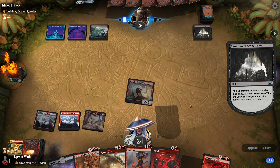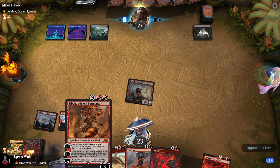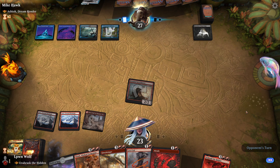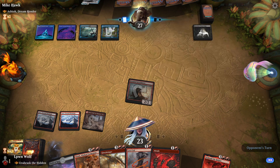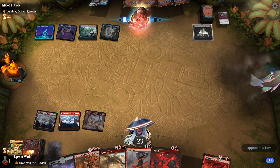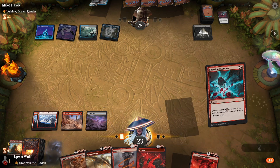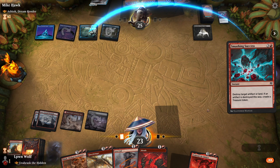I really want to get Tibalt out because planeswalkers are very good against control. They probably have a lot of creature removal being blue and black. These lands are kind of annoying — from a distance they all look the same, this is blue and this is black. Feed the Swarm. Let's get rid of one of the lands — the dual land is the correct answer here because it gives them two colors.